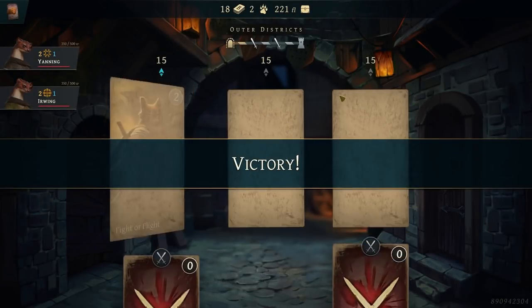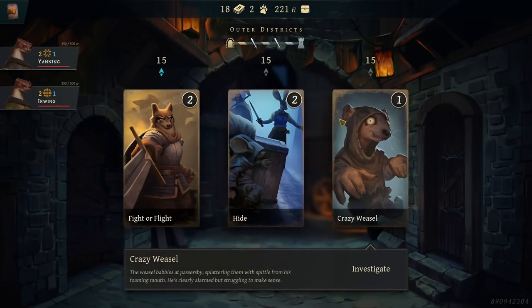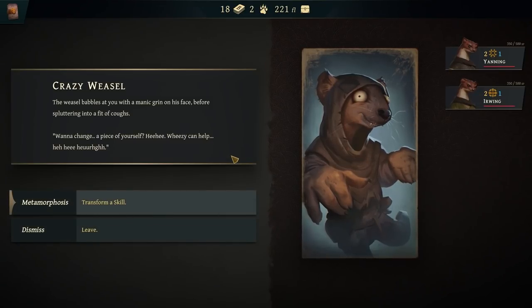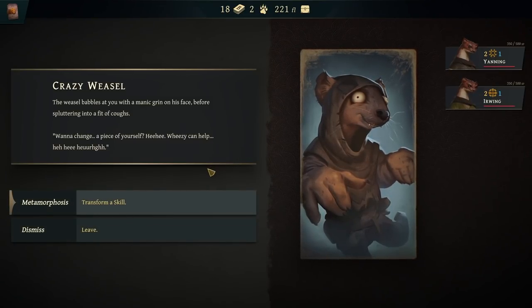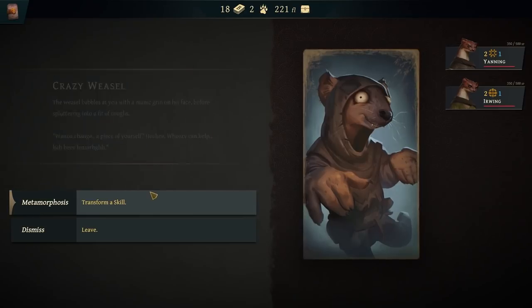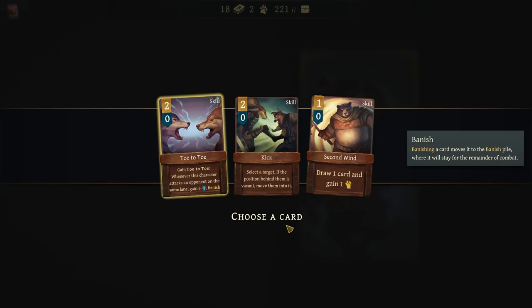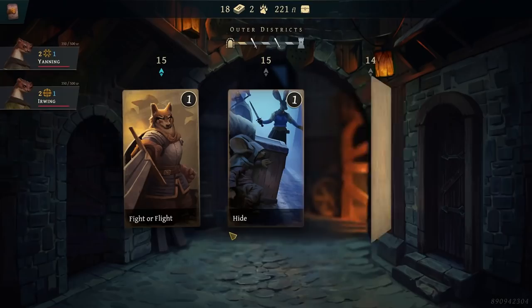I've already got a couple of these. Crazy Weasel — the weasel babbles at a passerby, splattering them with spittle from his foaming mouth. 'Want to change a piece of yourself? Weezy can help.' Transformer skill — heck yeah! Let's get rid of a strike; they're bad. We can change it into whatever we want. And toe-to-toe is probably one of the better defensive moves in the entire game.